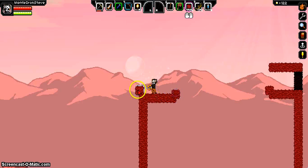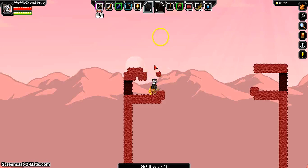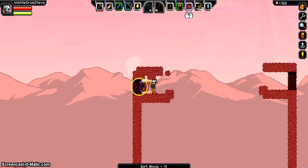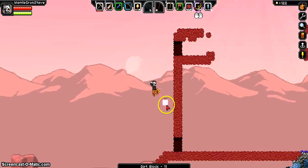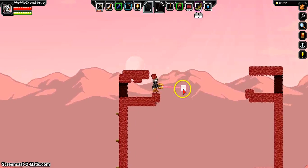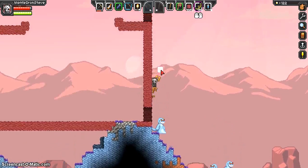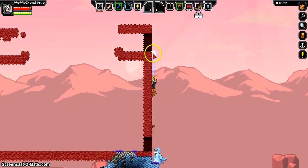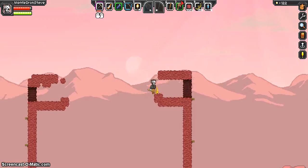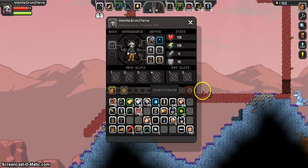You can make it on one side if you want — it doesn't matter which side. It doesn't need to look the best; it's all about function. Now we need these. I took 7 fall damage. Are you guys ready to rumble?